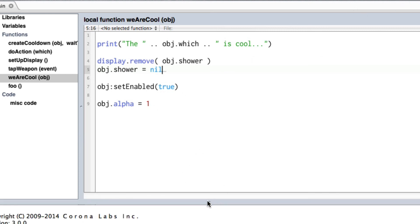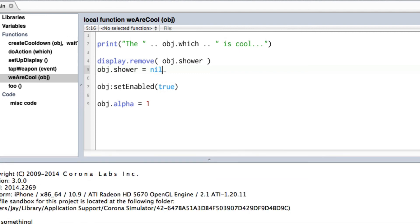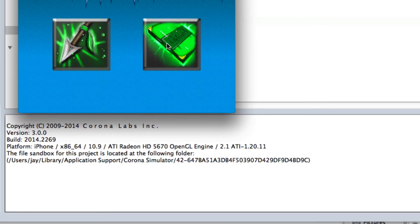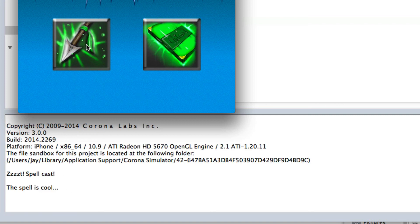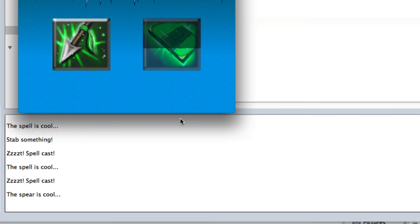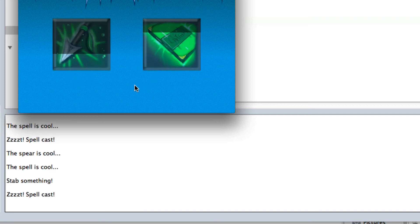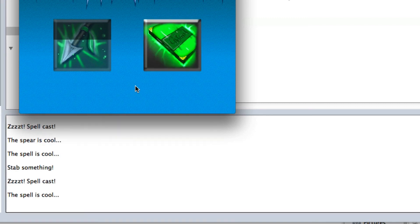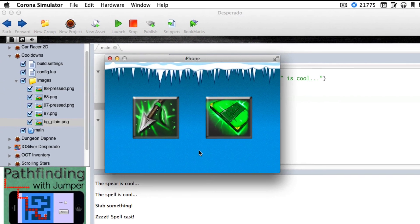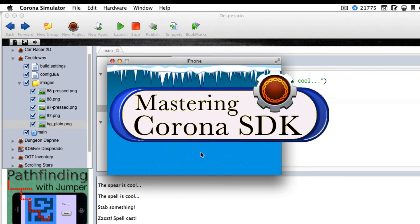Let's look at this again with the terminal open. I'll click the spell — spell cast. Now the spell is cooled down. Stab something. I'm clicking the spear and can't do anything, but I can still cast a spell — in fact I can cast a spell twice before the spear is ready again. The spell is cool, the spear's cool, and I can go back to those again. That's a quick and dirty way to do weapon and spell cooldowns for whatever cool game you're working on.